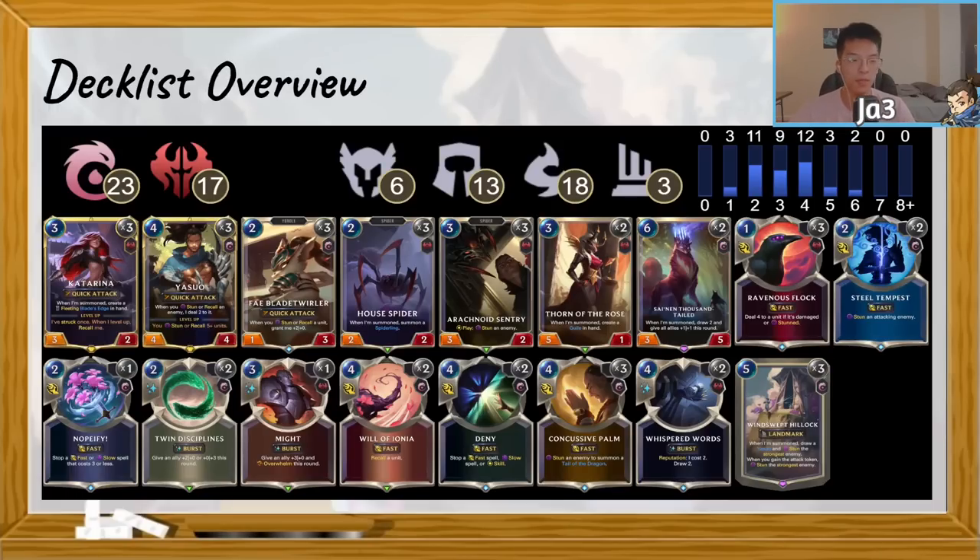From a spell standpoint, we have three copies of Rav­nus Block, probably the best spell in this deck — essential in clearing mid-game threats like Aphelios, Victor, Bard, and Alawi, and also a very cheap way to pop spell shields, which can come up in the Kai'Sa matchups.